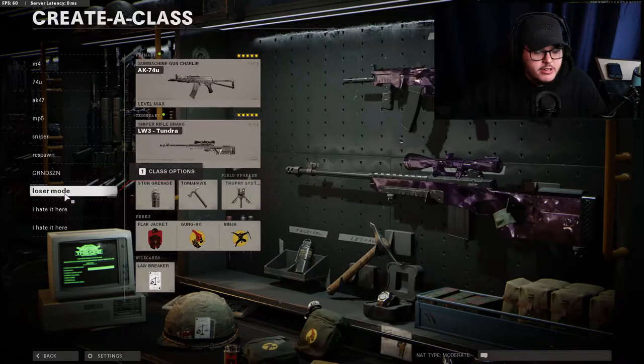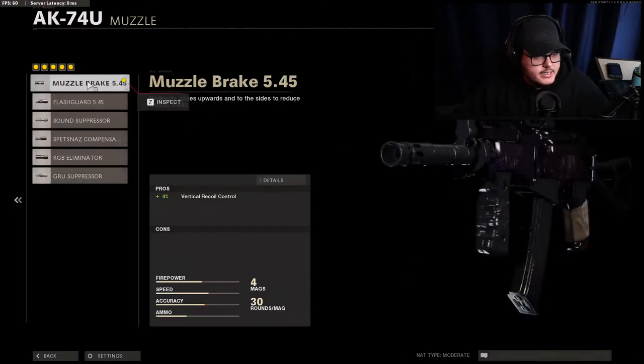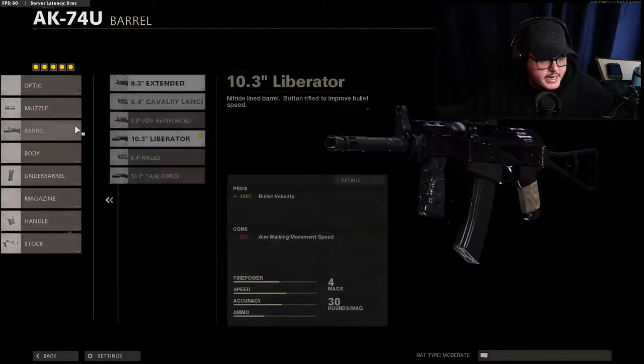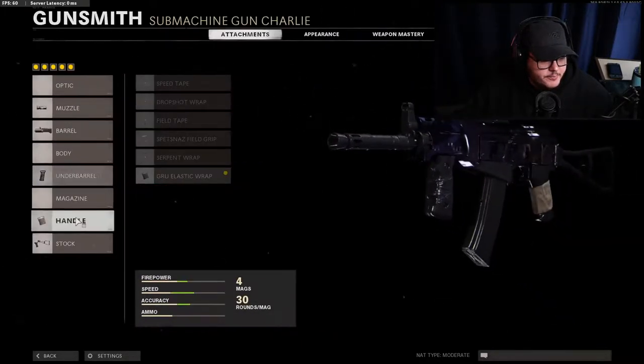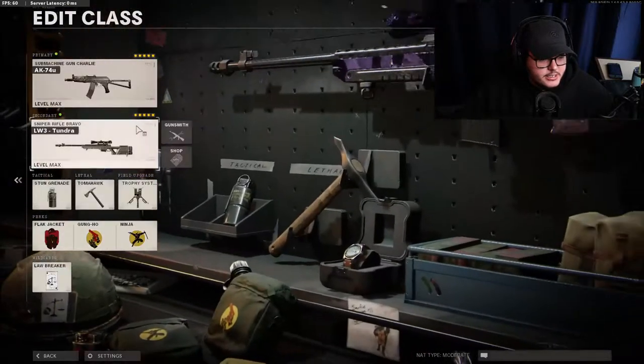So I literally made this class because I had to — you literally have to in public matches. We're gonna hop into the 74u. We're rocking the top Muzzle Break, the 5.45, and these are just my classes that I have. Rocking the Liberator, the Speed Grip, the Elastic Grip, and then the Skeletal Stock.